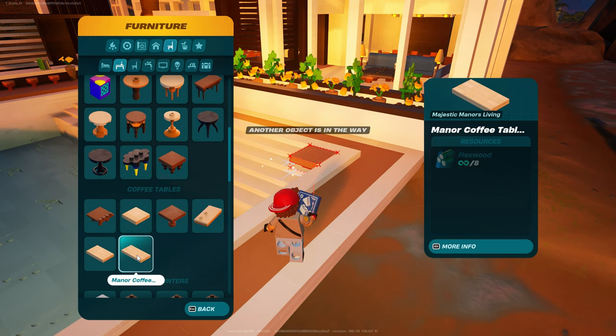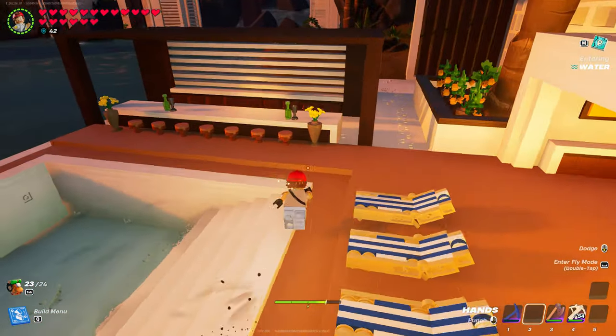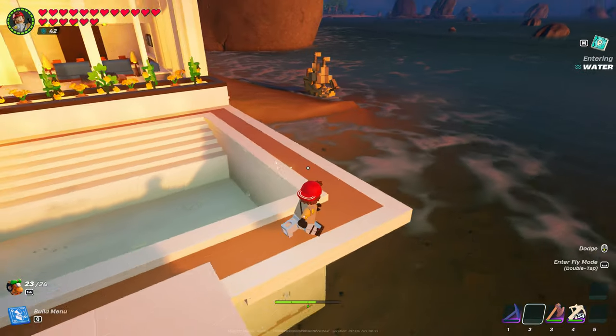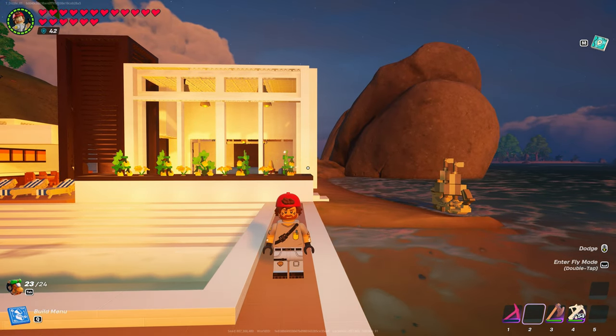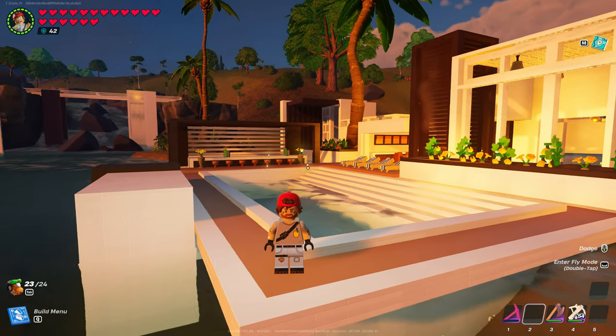This one here and this one here are the two pieces that we're going to use for our wraparound, like the deck that we got going around here. As far as the other white pieces, this is a combination of Beachside Boulevard and Durr Burger. I just wanted to clarify that up front.